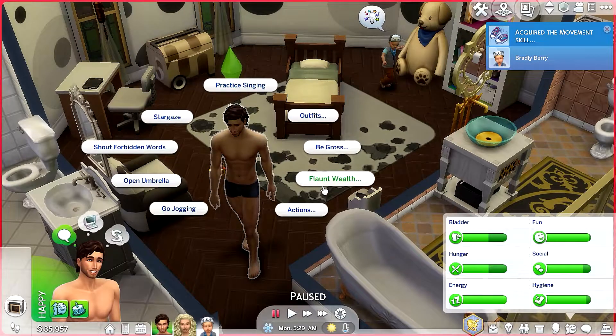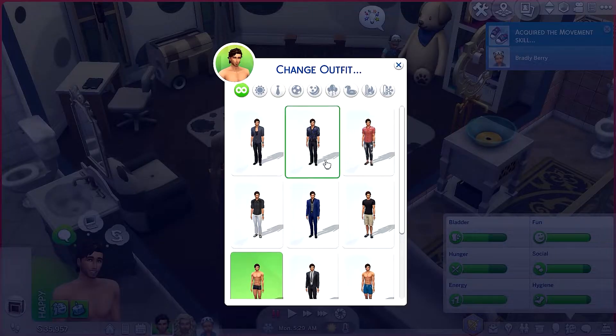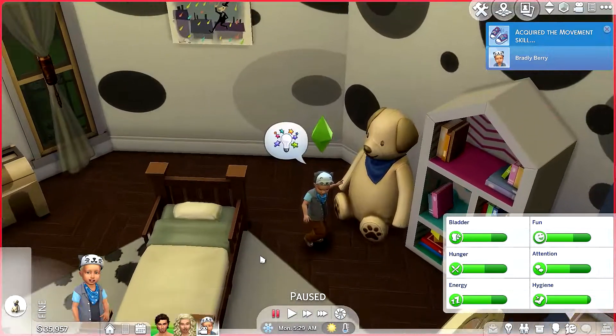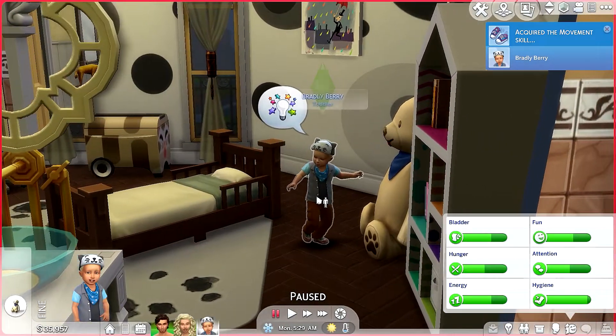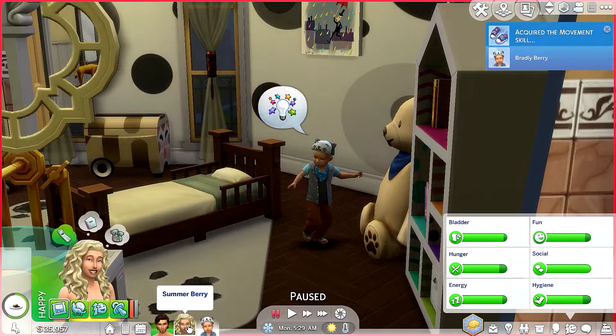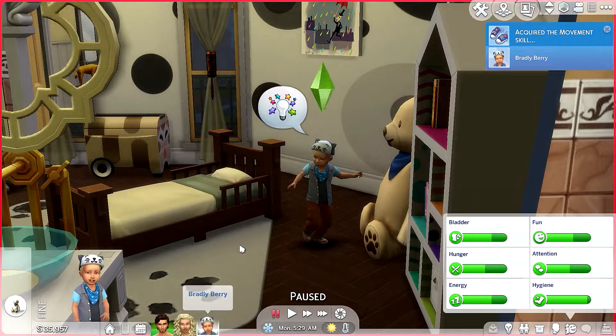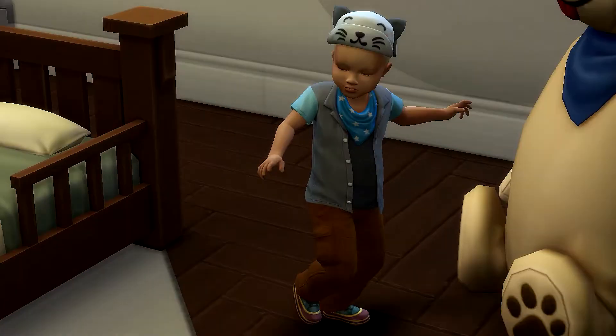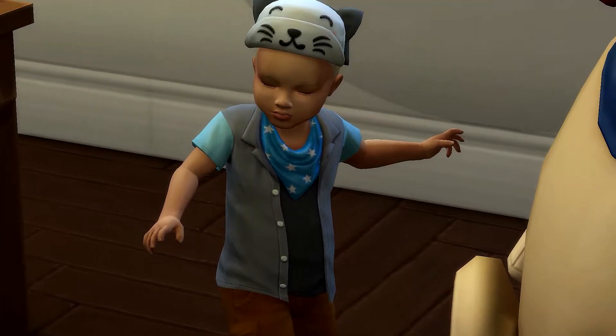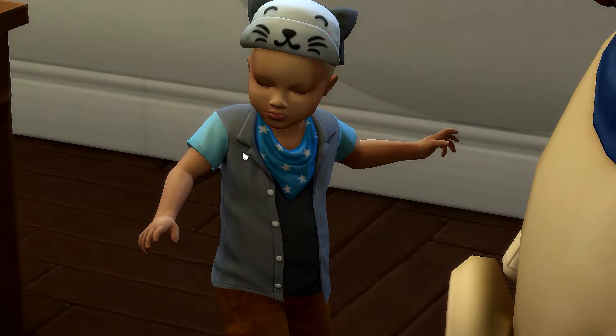Dad really needs to put on clothes! Let's change his outfit — this one is fine. Let me see you Bradley — we're going to plan outfits for you, you're so adorable! I think I'm going to end this episode here. Bradley is now a toddler — oh my goodness, look at you! Thank you for watching, hopefully you enjoyed this one, see you guys next time!